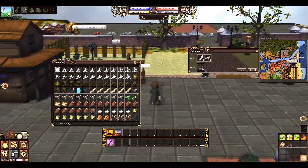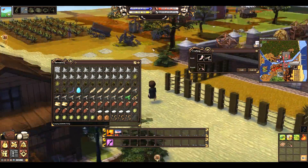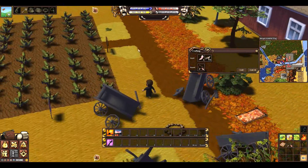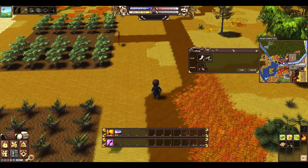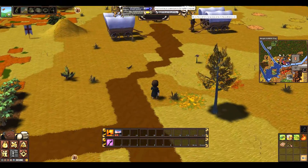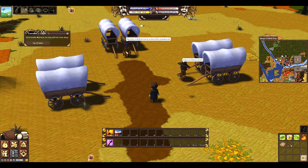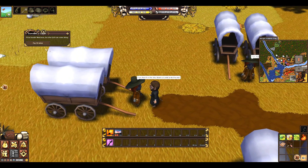Now I have 201 silver. What you're going to want to do is go to the northwest and past the berry bushes. This can also be a good way to collect some, but usually people have harvested most of them. As you can see I gained up to 14 humors. This guy right here on the west side is going to take you to the west, and it's going to cost 50 silver.